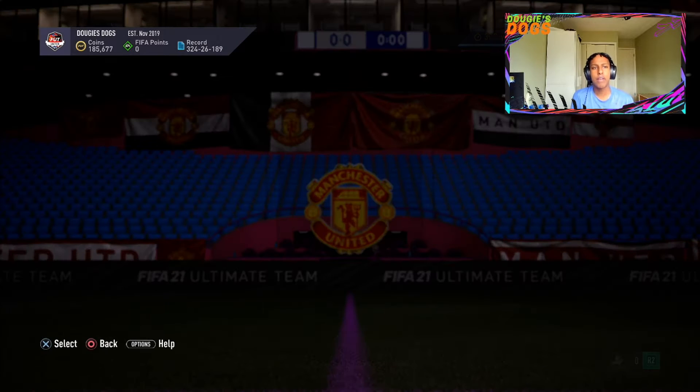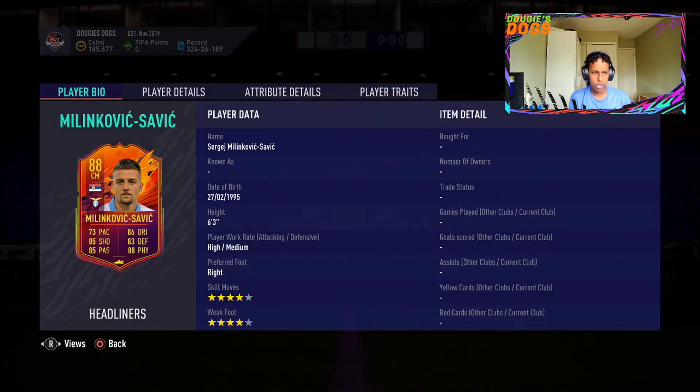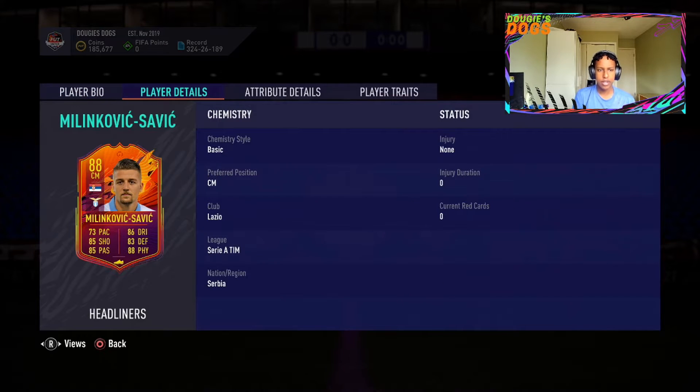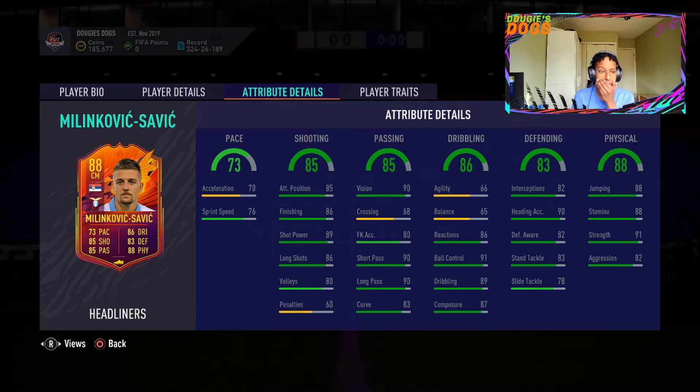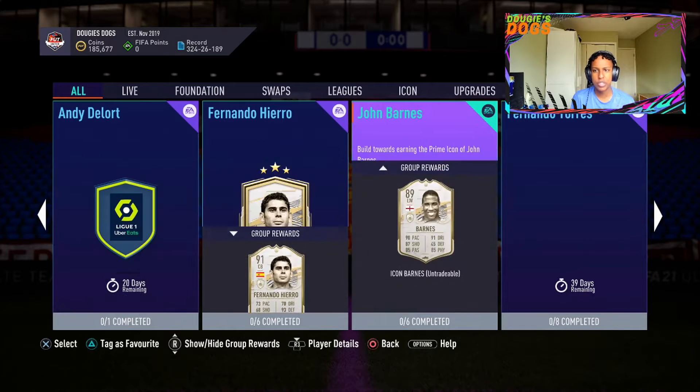Let's see what EA released today. In SPCs they released Headliner Milinkovic-Savic. He looks very good as a CDM, a holding midfielder actually — high/medium work rate, six foot three. Agility and balance is extremely low, like a center back. Defensive stats are amazing actually, this card doesn't look that bad, but that agility is really putting him down. Short pass is 90, very good. Maybe a holding midfielder, but you can't really dribble or turn with him.